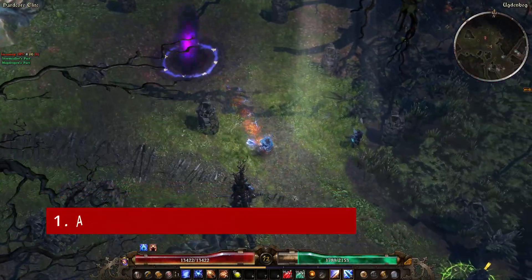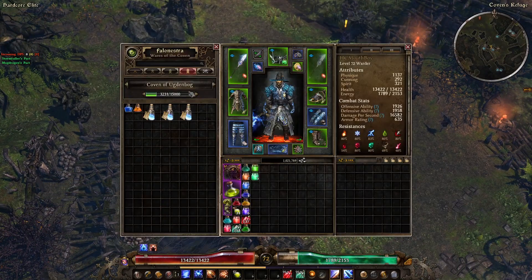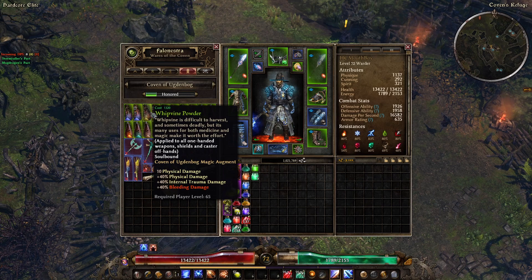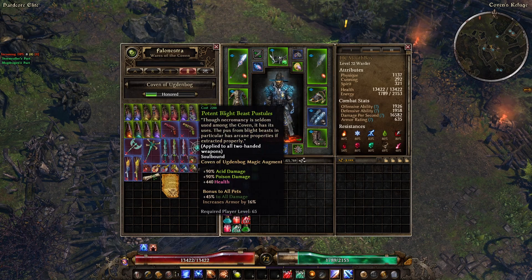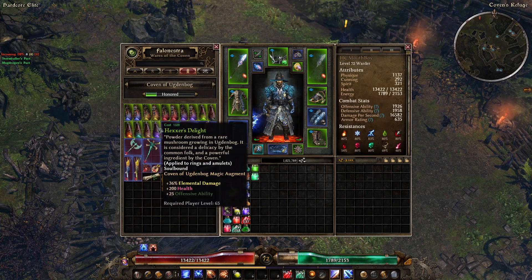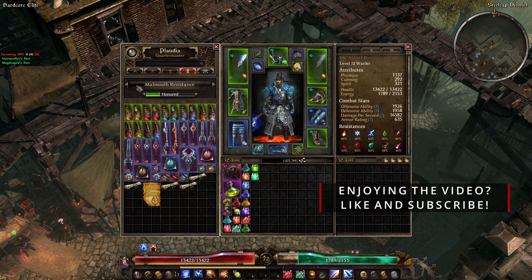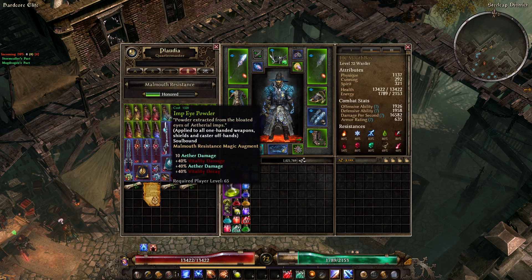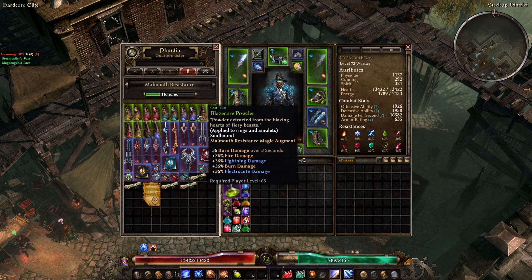Tip number 1: Augments and Components. Components should be used all the time to boost your statistics and improve your gear. Later in the game, when you're able to purchase from factions, you should enhance your gear further with augments too. These augments can be thought of as components on steroids, and you can use both components and augments on items at the same time. These augments are extremely useful in lifting those resistances or improving overall damage output. You will want to look around at all the factions, know the augments that interest you, and then focus on raising your reputations high enough to purchase.